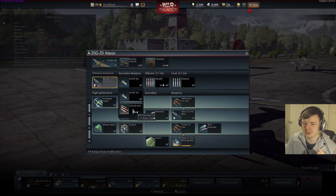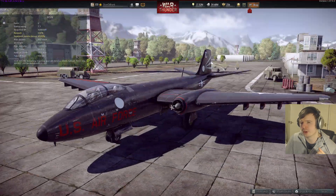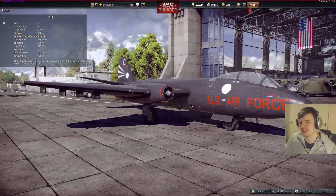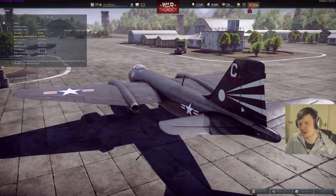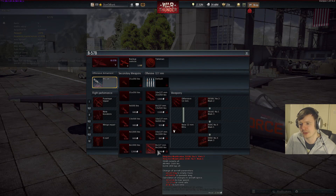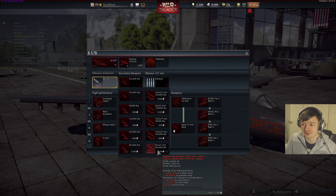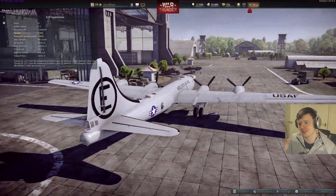This is the A-20G, which looks a lot like a DB7 but has the ability to carry rockets. This here is the B-57B, a jet at battle rating 7.7 with a pretty decent bomb load — it gets eight 1,000-pound bombs plus rockets. And this is the B-29 Superfortress, a plane that everyone has been looking forward to.